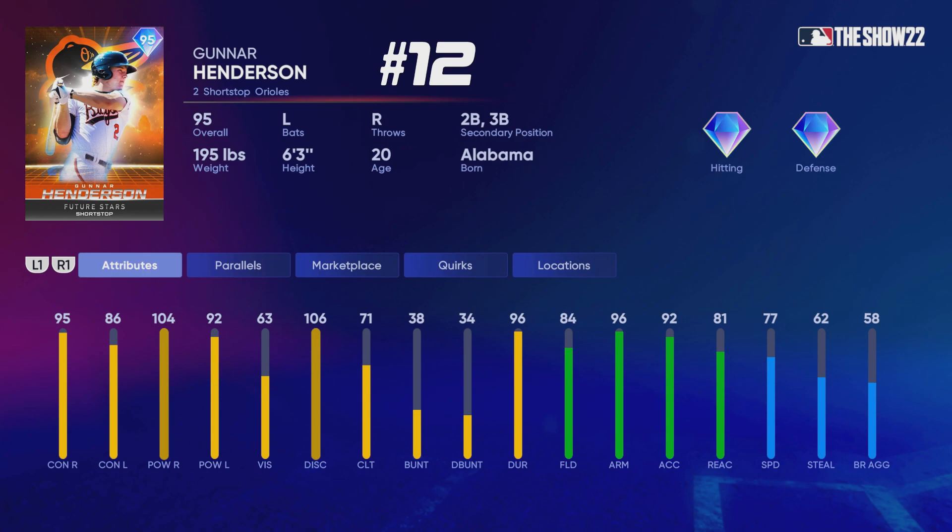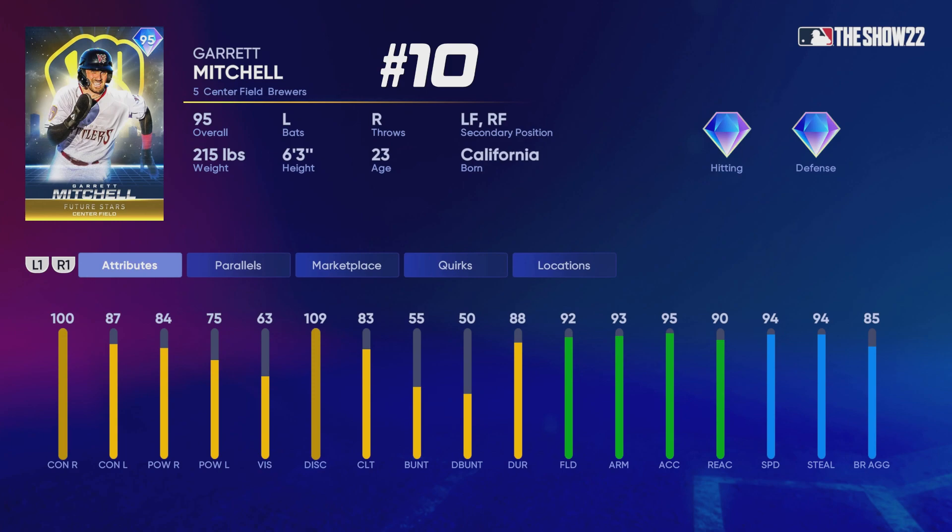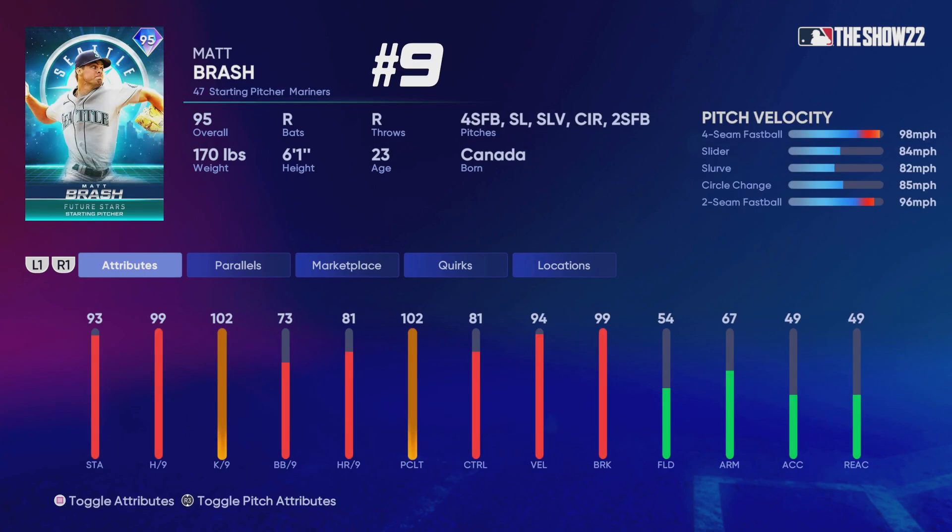Gunnar Henderson is ranked at number 12 — I like this card and think he'll be pretty good, maybe could be ranked above Henry Davis depending on what you need. This entire program depends on what you need. At number 11, Henry Davis — he beat me in a game and I think he has a really good swing; he's the highest-rated catcher in the program. Garrett Mitchell at number 10 is a little interesting — all around really solid, he'll have 99 speed at parallel 5. His lowest attribute is 75 power against lefties, which is not that bad.